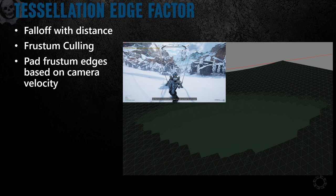How much we tessellate is based on the distance to the camera and whether it's within the view frustum. View frustum culling could be done, but if the output mesh can cast shadows we can't completely remove triangles even if they're off screen, so we just remove tessellation. We also tessellate slightly outside of the frustum, padding more based on camera velocity to try and mitigate any popping from quick camera movements.